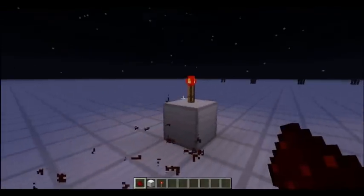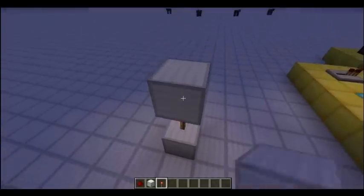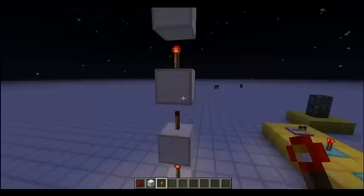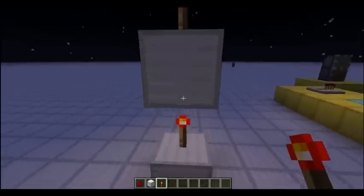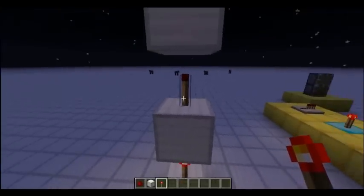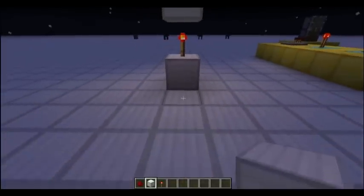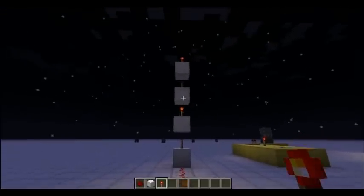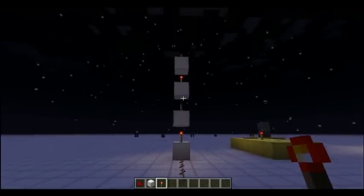One more point to note about redstone torches is that they make vertical wiring very easy. If we stack the torches as such, you can see they alternate off and on, because this redstone torch is powering this block, which causes this one to turn off as it is being powered. This block is receiving no power, so this one is on, so on and so forth. And if we are to power this, you can see all the torches invert their state, which makes it very useful to transfer power upwards.